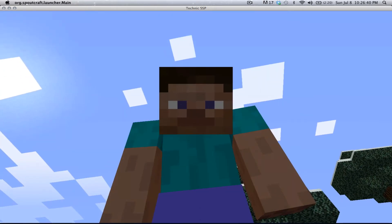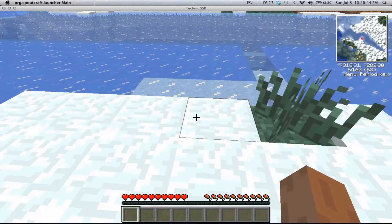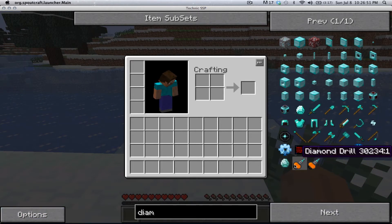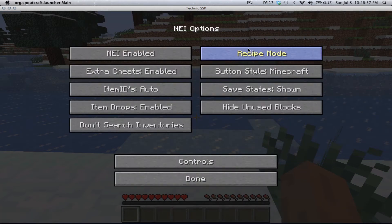Alright, so here's how you're going to do it. Let's get out of this, and as you can see, let's go into options. I'll search some diamonds — do you all want diamonds? I would hope so. Alright, I'm clicking on it and it's not giving me diamonds. What's wrong with that? Oh, I'm not in cheat mode, I'm in recipe mode.